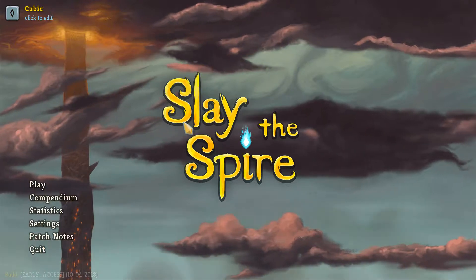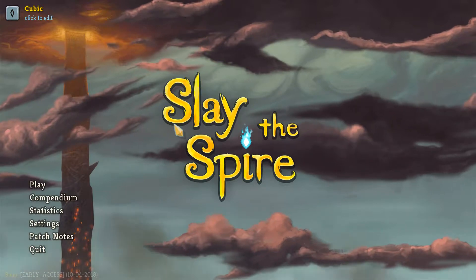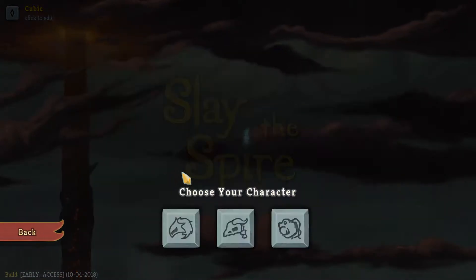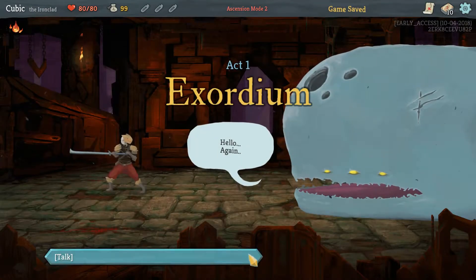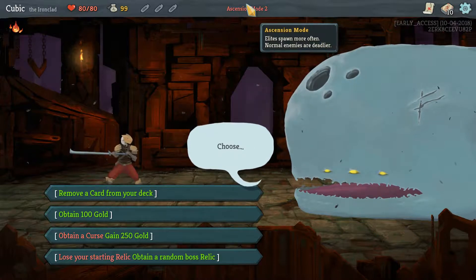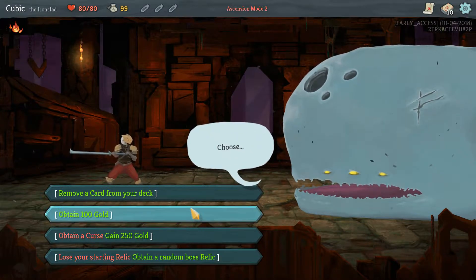Hey guys, let's get started into run number 13 of Slay the Spire. We're on to the Ironclad, first ascension level 2. Normal enemies are deadlier, okay.